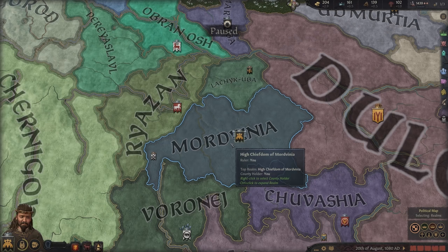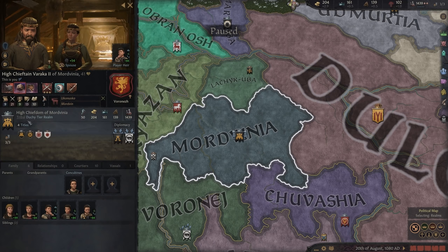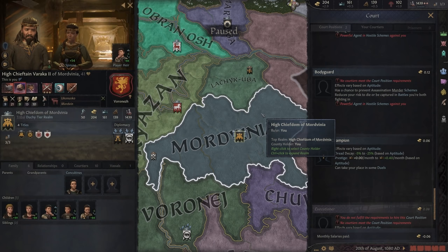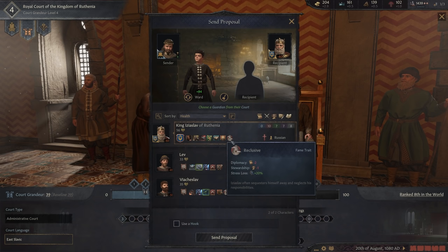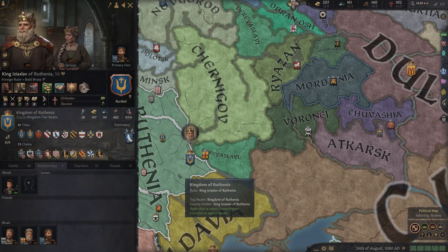Since courts are only available to kings and emperors of clan and feudal government types, there are workarounds for lower-ranked individuals or tribal governments. When your heir reaches adulthood, you can still assign them minor titles that provide prestige. Before adulthood, you can seek out a foreign royal court or your liege lord's royal court. Make sure they have a respectable fashion sense before sending your child off, and try not to send your kid to somebody you might end up at war with. The prestige gain will help your heir maintain stride when they take over — do not underestimate its value.